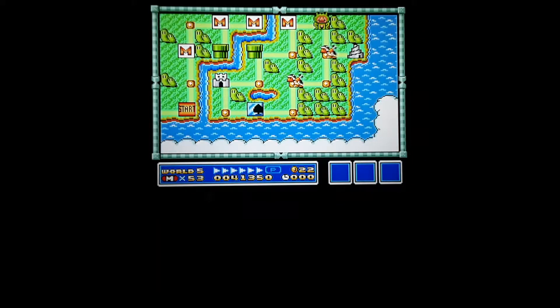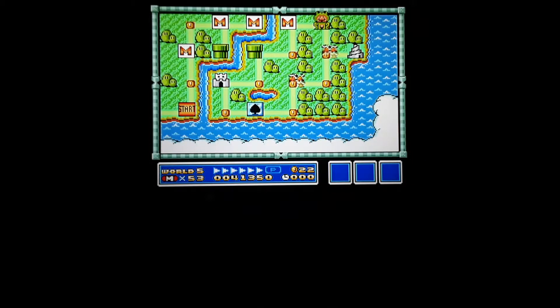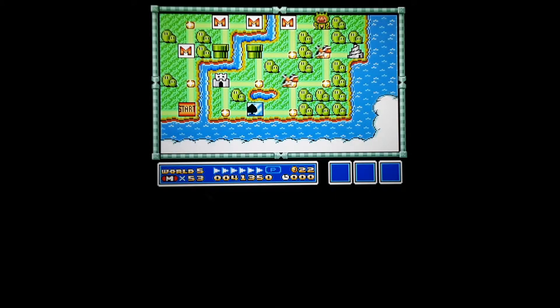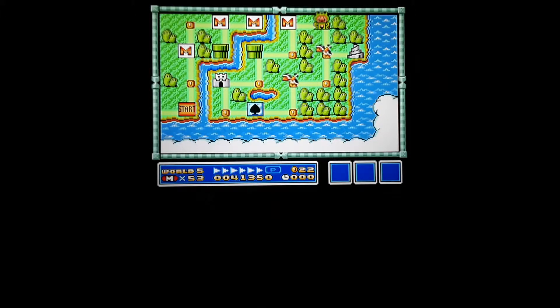Welcome back to my channel Hazy's Plays. This is World 5, The Sky, in the Super Mario All-Stars version of Super Mario Bros. 3. This is an alternative way to get a coin ship in World 5 — so it's a semi tutorial.